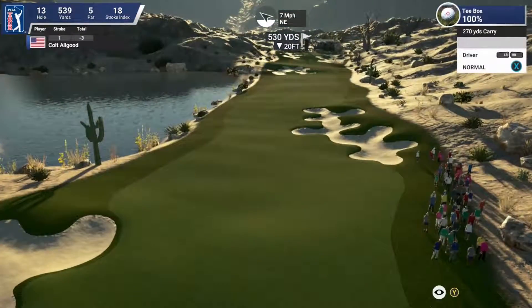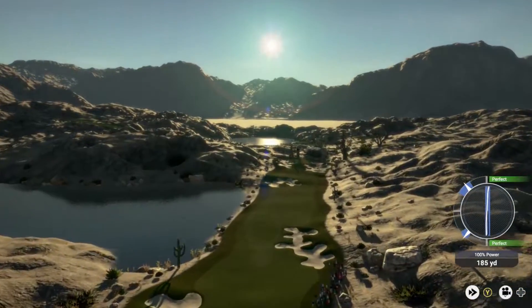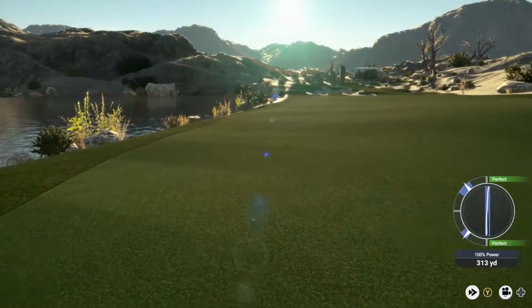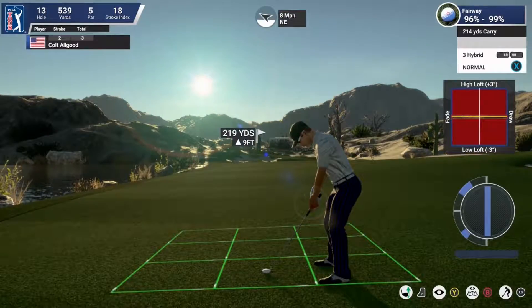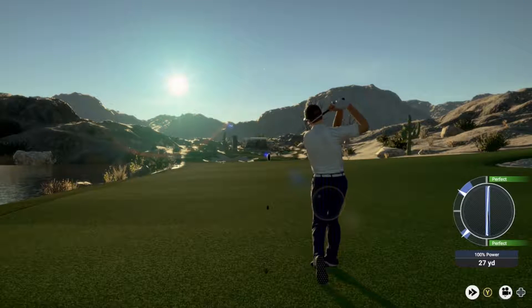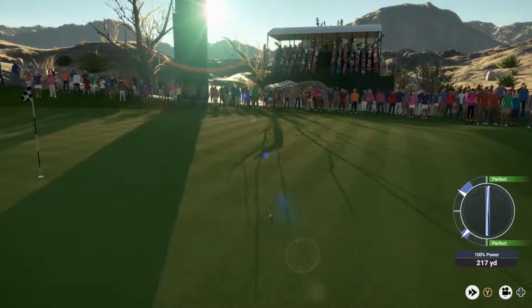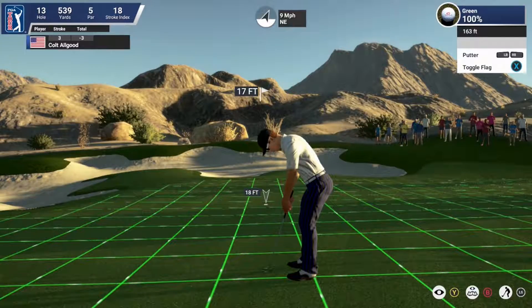Now the thirteenth hole — a par five, something certainly to take advantage of. Drives it right into the tightest part of the fairway; he's certainly feeling some momentum. Nice shot — 220 to the pin, with the pin sort of flirting with that bunker, not something you really want to go at. Hybrid for All Good from 219 out, trying to work it in between those bunkers — and he's done so brilliantly. A decent chance for eagle coming up. Very well played golf shot hitting this par five in two; it's going to set up some serious possibilities.